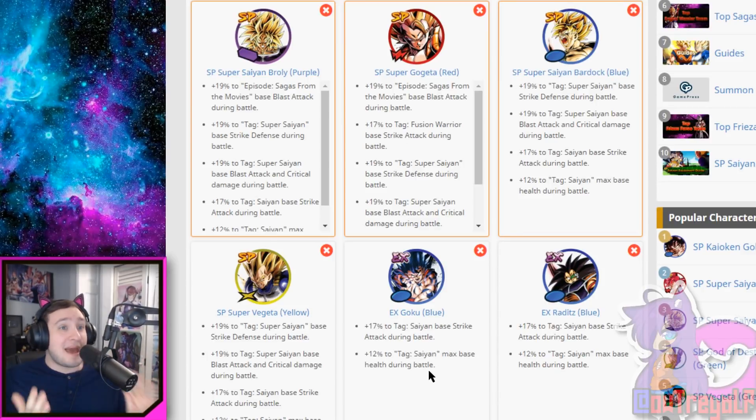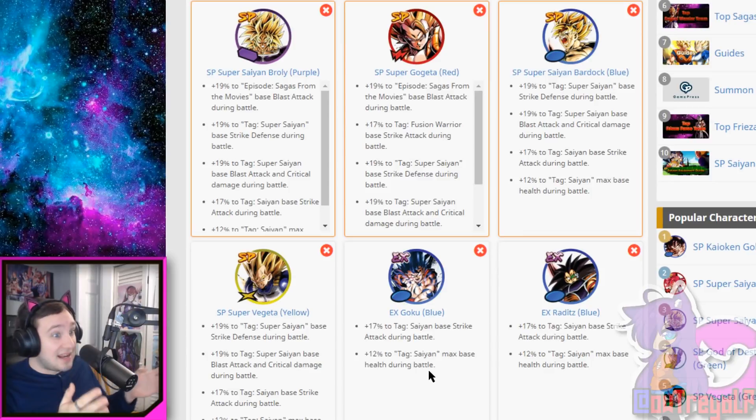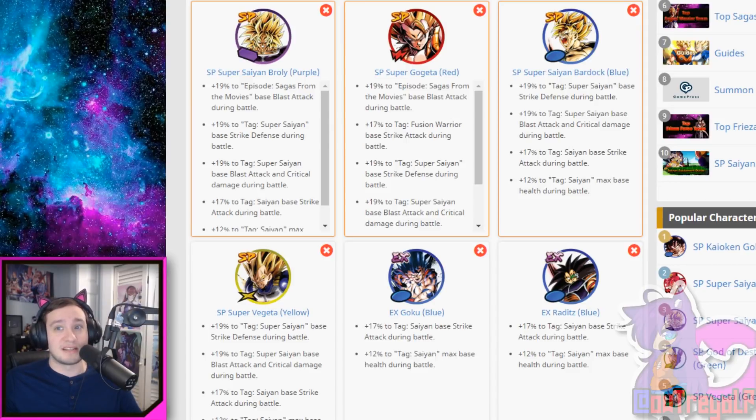The game actually wants you to use EX Warriors on your bench. If you're running a team that has EX Warriors as your starting three, I kind of recommend trying to go for a Sparking character over that — unless you don't really have anything. Stick with your type, stick with the tag. Make it a Saiyan team. Make it a Sagas from the Movies team. Make it an Android team. We're actually going to show off the top tier number one Saiyan team that you could be running in Dragon Ball Legends as of right now.